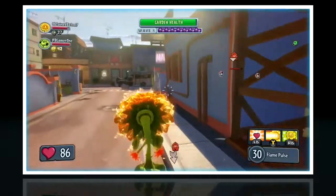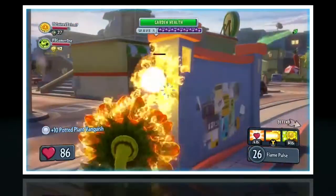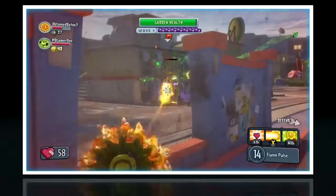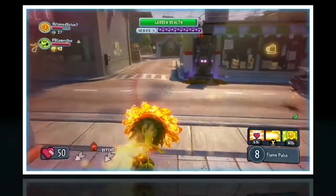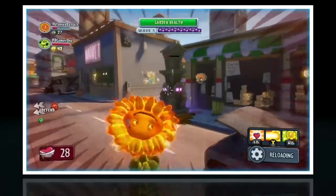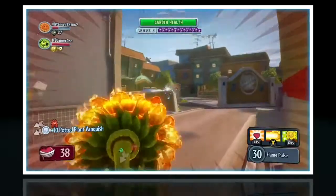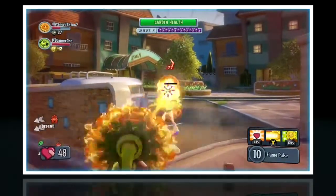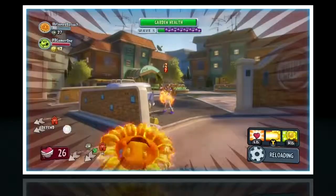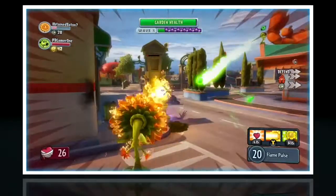What you can see right here is I'm playing Garden Ops, which is basically the zombie survival mode. I kind of like the way they did it; it's only 10 waves — I wish it was just a 'how long you can survive' thing. I'm playing as the Fire Flower again. Right now I'm fighting a boss — that's the Disco Zombie. There are a bunch of various bosses, and they all have something special about them. The Disco Zombie has some really overpowered attacks.